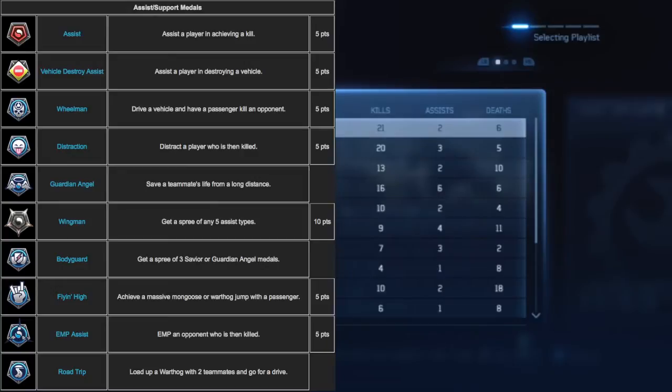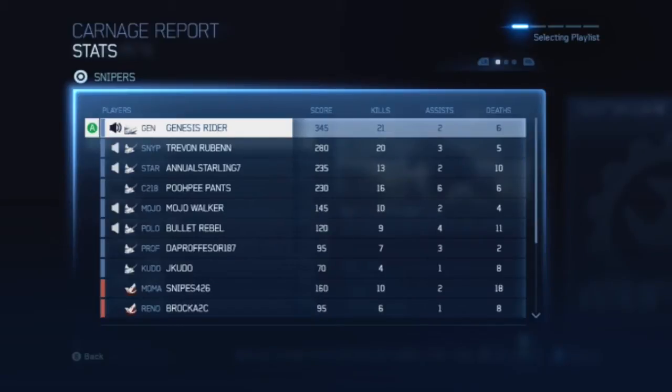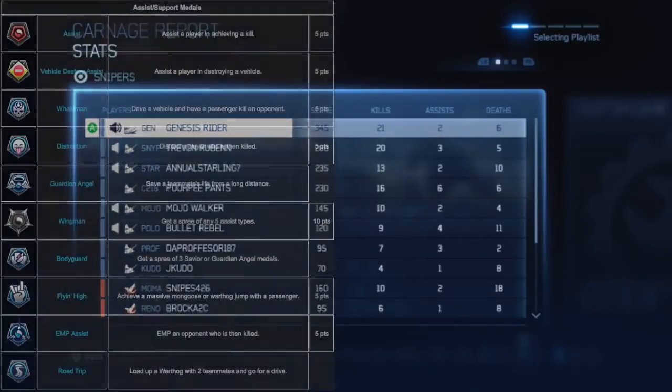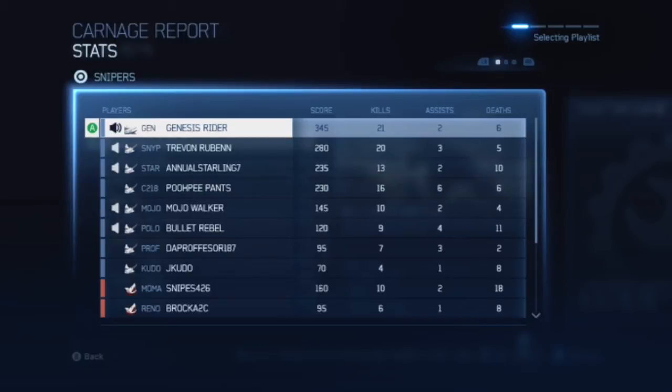It's very strange because the rescuer medal is not a part of the assist support medals, and even the savior medal where you save your king or VIP from being shot is also not part of these medals. The main reason I got this medal was due to the bodyguard medal I achieved from saving three of my teammates, plus the guardian angels I achieved by killing people from long range. The main thing I want to point out is how I got the most kills while just holding a specific position of the map, not necessarily pushing out. On big maps you can normally just control a power position and use it to your advantage. Thank you for watching and carry the fire — peace.